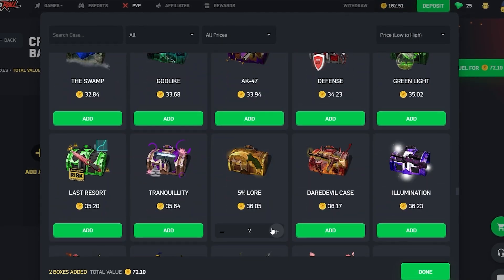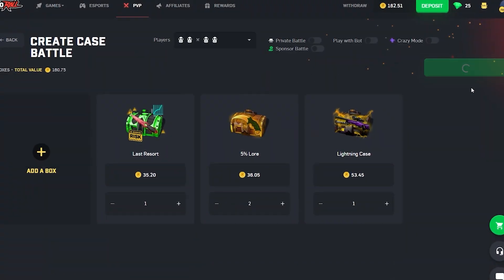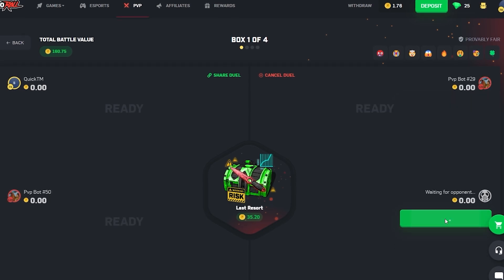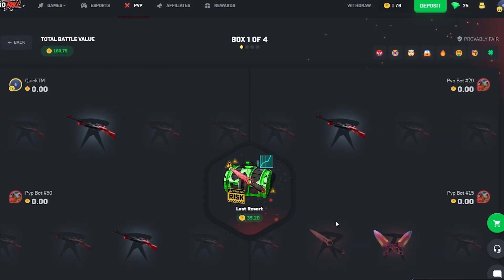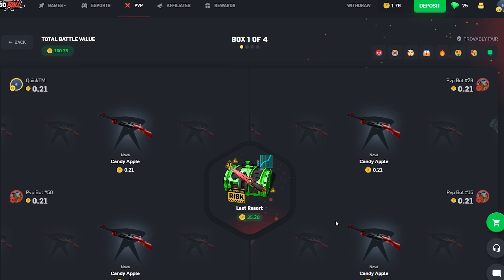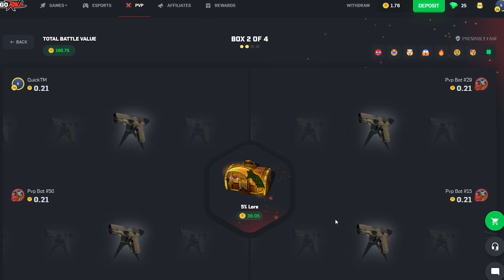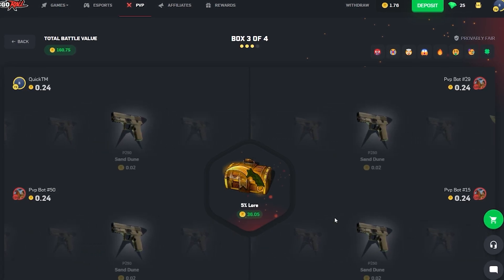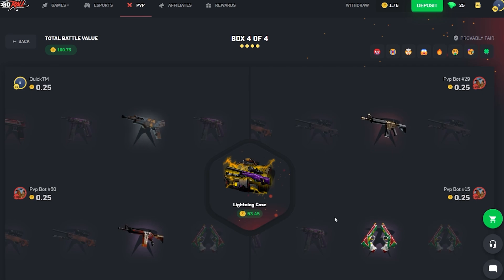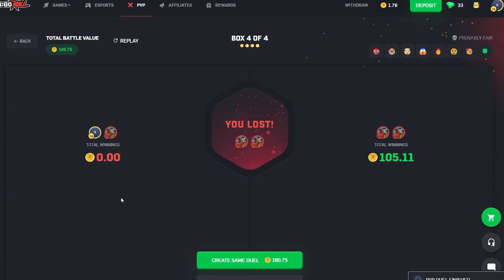Gonna put two 5% Lore cases in and a Last Resort case — 160 coins, going 2v2. How much are we at? 740. Come on Last Resort — not much, fair enough. 5% Lore, all we need is a little Karambit Factory New Lore — not today boys. Lightning case, are you gonna save the battle? Maybe not. Fantastic, 52 coin payout.